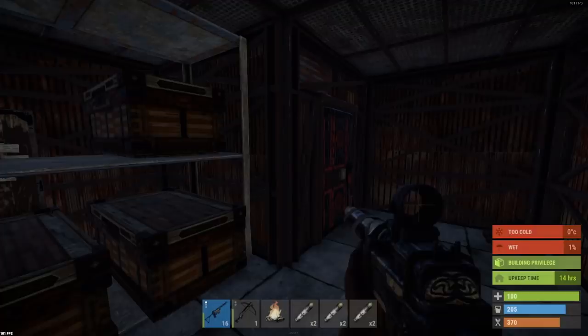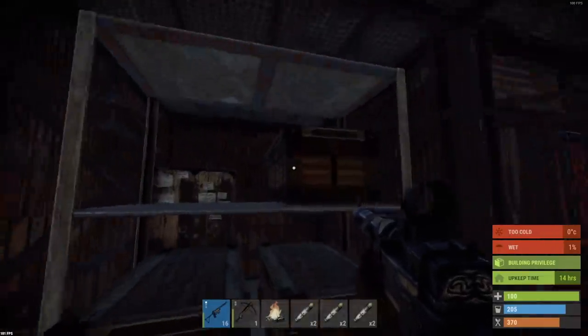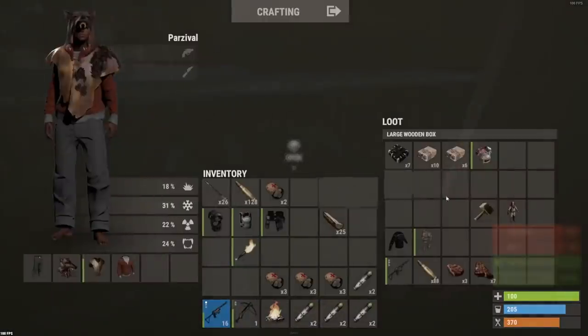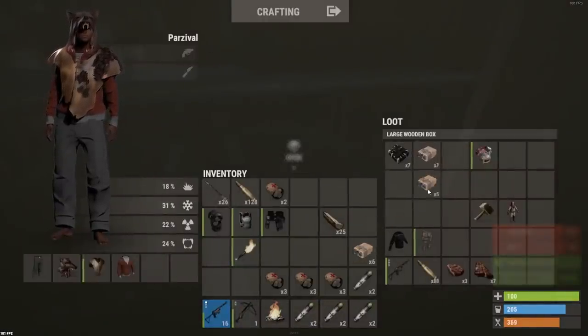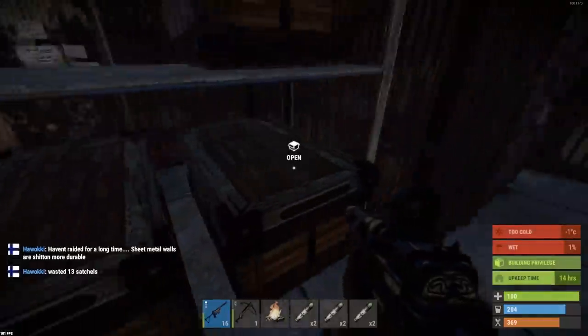Hello everyone, welcome back. We're in a raid base - this is what this is. I'm going to go straight off and kick it off, we're going to raid straight away. I don't want to pussyfoot about here. What I'm going to do is take a couple of satchels and go do a raid. This is going to be a big one - I've brought everything we've got: 16 plus seven, so 60 satchels, seven C4.